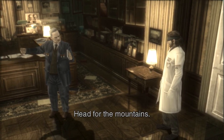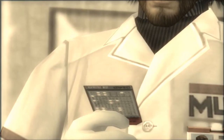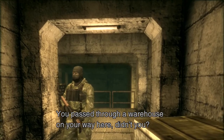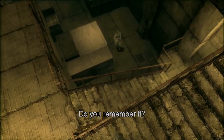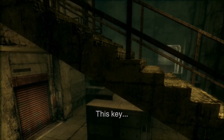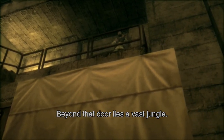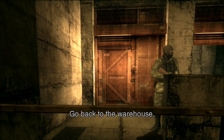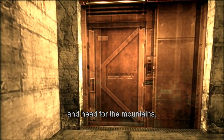Head to the mountains — the entrance to the tunnel is located there. Take this. You passed through a warehouse on your way here, didn't you? There should have been a locked door inside it. Do you remember it? This key will open that door. Beyond that door lies the vast jungle — you can climb up into the mountains from the far end of the jungle. Go back to the warehouse, use the key to open the locked door, and head for the mountains.